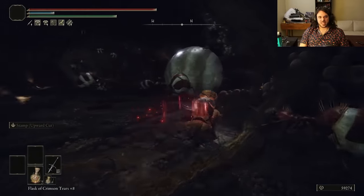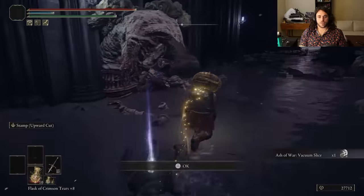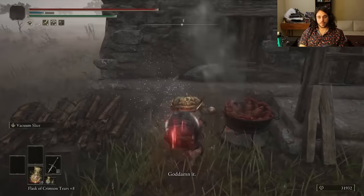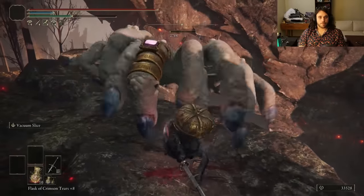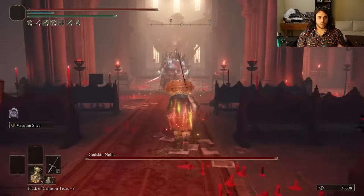We've opened up the path to the Deep Root Depths. On the way down we kill some ants, then grab Vacuum Slice — that's gonna turn our Zweihander into a Storm Ruler. Check it out against Boggart: I have no idea if this is good or if Boggart is just a Liurnia-level NPC. Let's bring it to a medium boss in Volcano Manor. The hand outside gives us a Somberstone we might use later — not even that much later, like in five minutes. Then bash through the Volcano Manor town and fight the Godskin Noble.